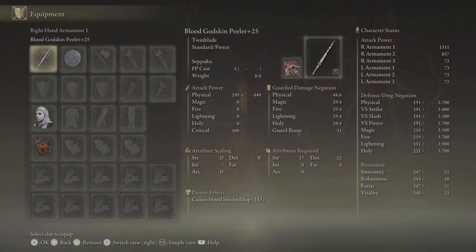With Contagious Fury we've already doubled that initial AR, as you can see there, with it saying just over 1300 in the top right.